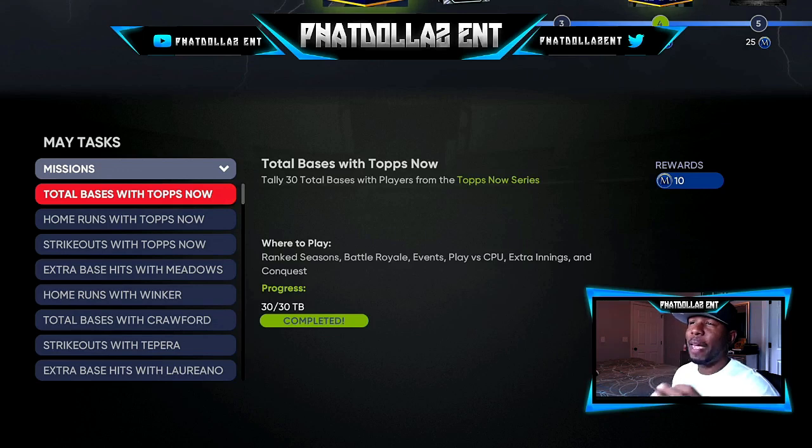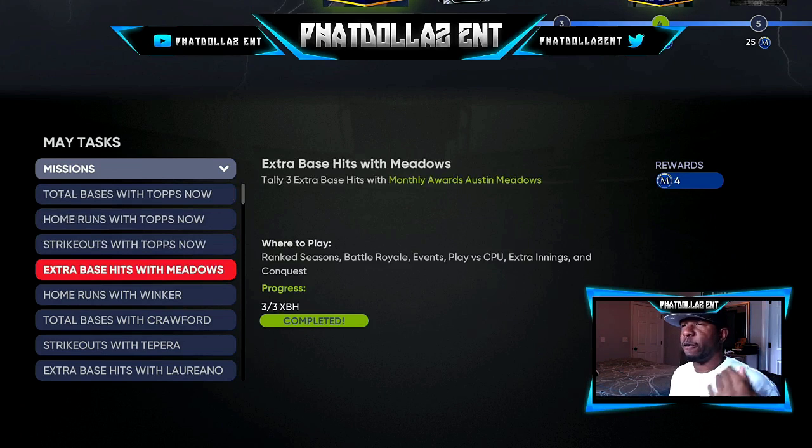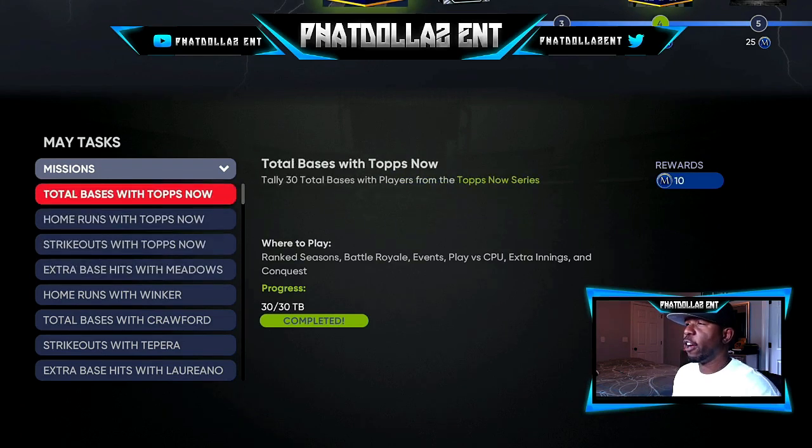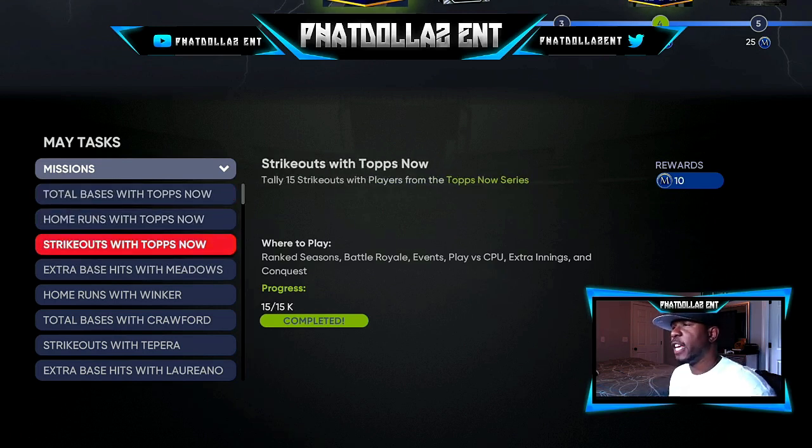For the June monthly awards it's going to be different players and a different setup. For the main missions you were getting 10 points each — for June it might be 12, 12, 12, and then fives. You need 30 total bases, 5 home runs, and 15 strikeouts with Tops Now players. That's any Tops Now player — it doesn't have to be from June, it could be June or May. You should already have some of them in your binder.